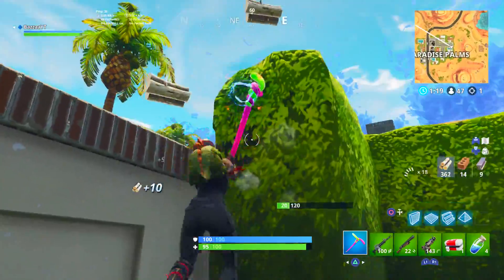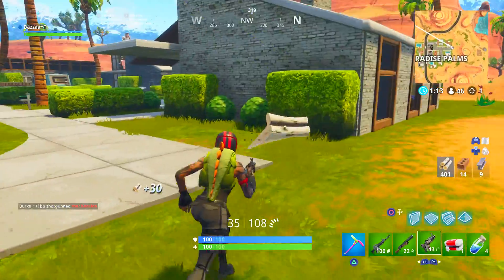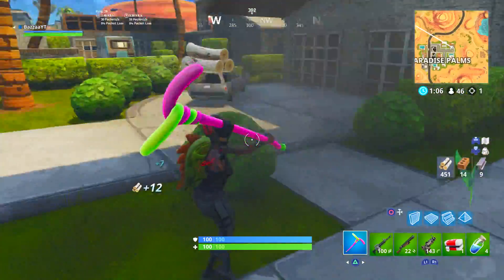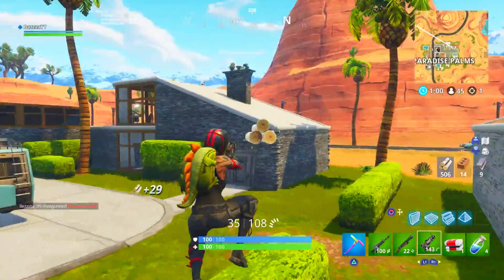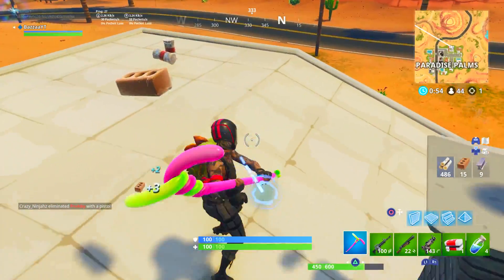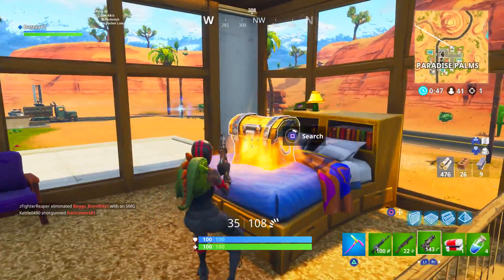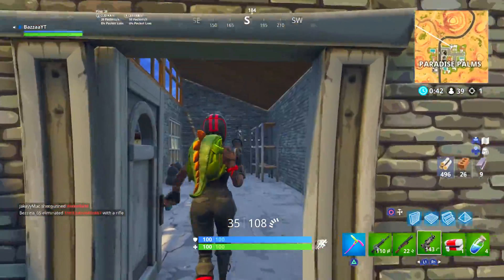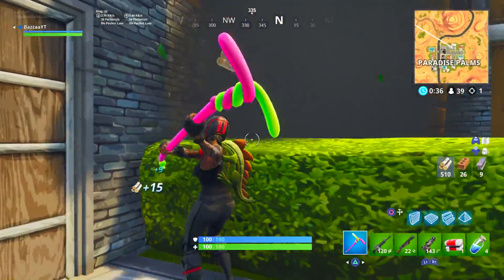Times had already changed when this update came out and those POIs were released. You used to have those dominant landing spots — Retail and Pleasant being the main two contenders. When Salty Springs was introduced, it split up the player base among those 100 players each time the bus would go. It added more variety to drop locations and all-around made the battle royale experience better, with different ending circles. Greasy Grove was also very popular.